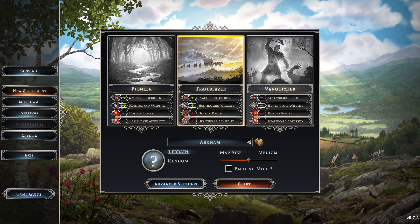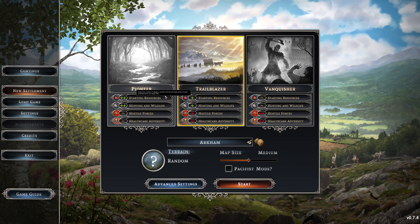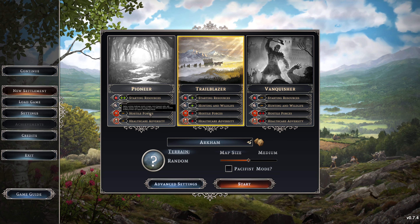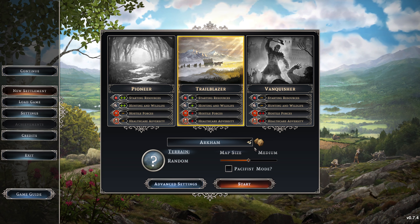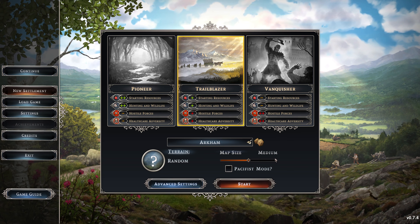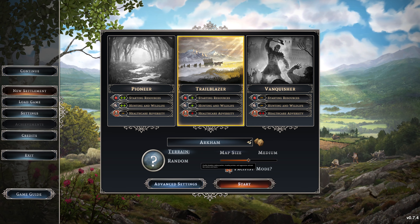You also have control over your starting resources — I guess you did have control over those in Banished — but also hunting and wildlife, hostile forces, and healthcare adversity. I am a huge fan of these hostile forces. If you are not, you can play in pacifist mode.